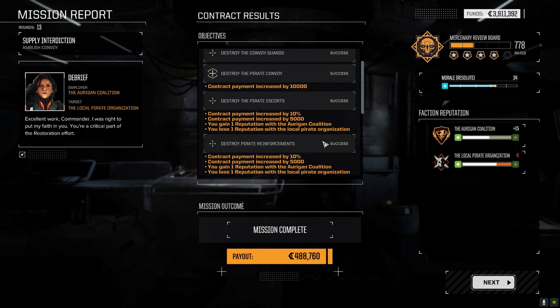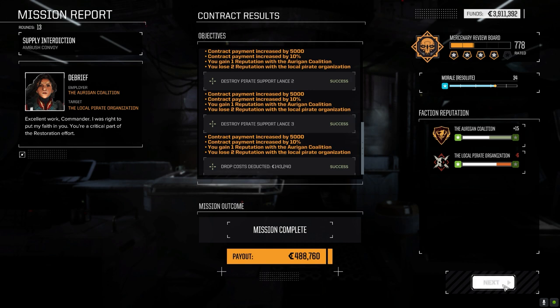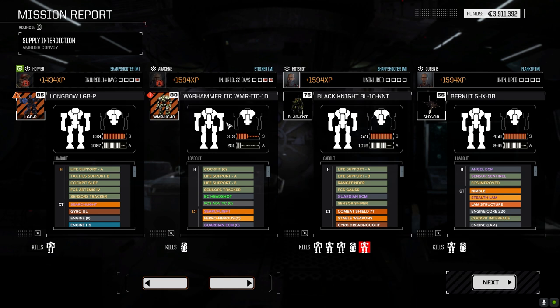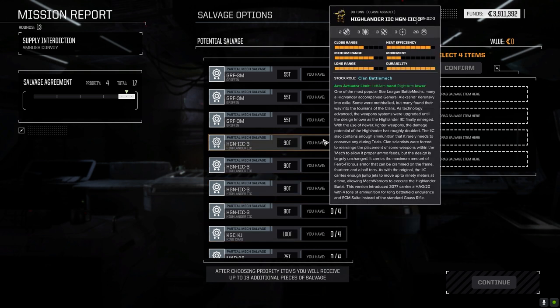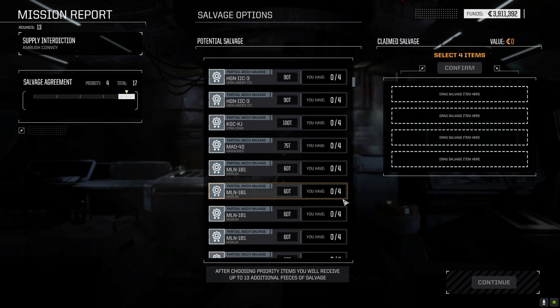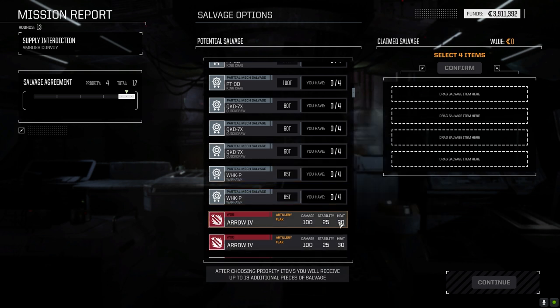Contract payment increased by 10,000 — 50% bonus. Not bad, but 48 isn't going to cover our repairs. At least Arachne's not dead — that's the most important thing. Warhammer 2C took a lot of damage — lost both arms. That's a complete rebuild from scratch. We got four parts of a Highlander 2C — could replace the Warhammer. Two King Crab parts, not enough to put one together.